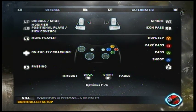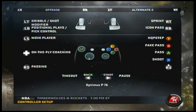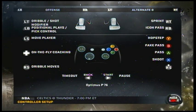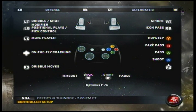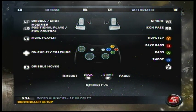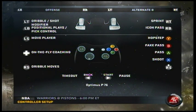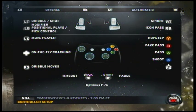Also important with Alternate B: total control passing is completely negated — you cannot use it at all. That means you can't use the off-ball aspect with total control passing, and you can't do quick control passing with your right stick either. So Alternate B takes a lot of control out of the game.